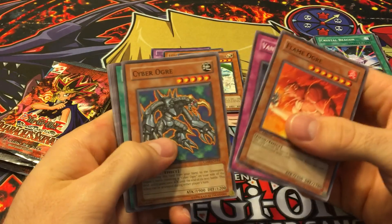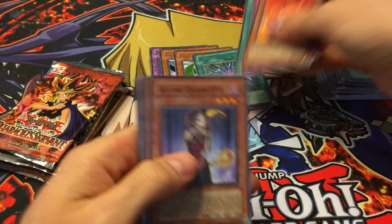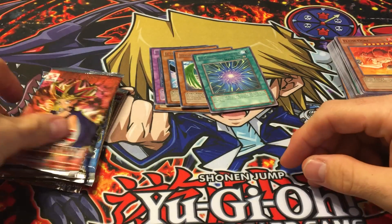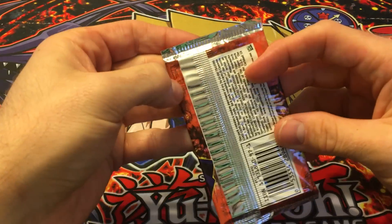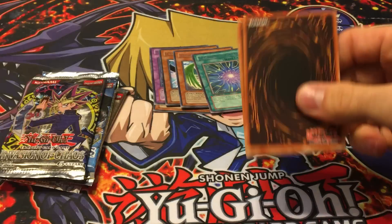Next we've got Cyber Dark Impact. Got some really cool barrier statues, Instant Fusion — I think Chain Strike is in here too, just a lot of good commons — and we got a Degenerate Circuit as the rare. No holo so far, just a couple of barrier statues.